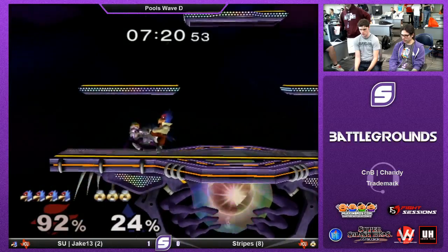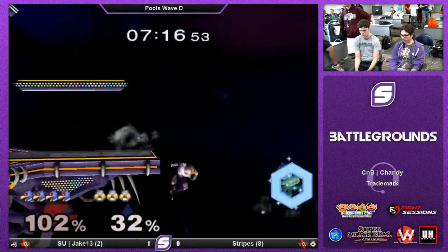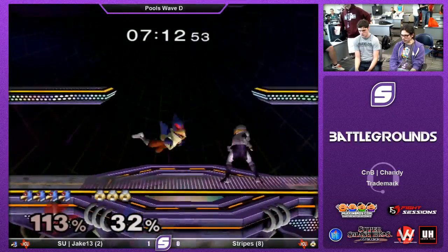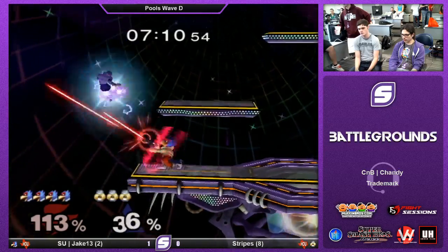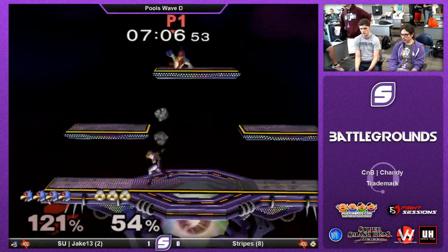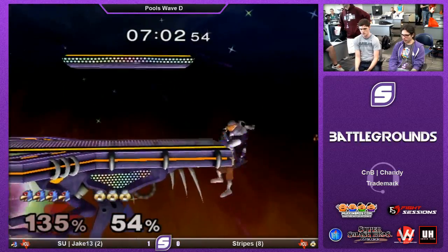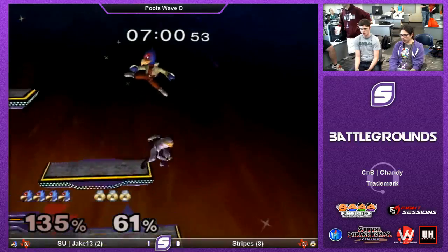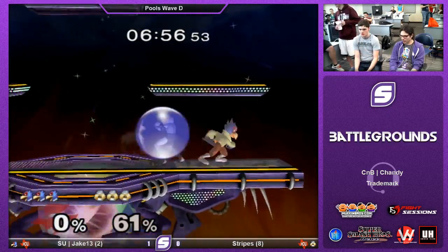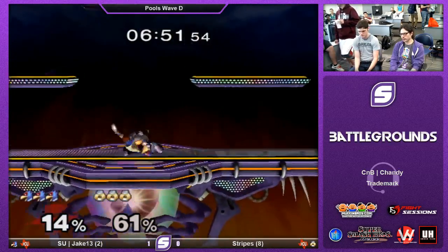That was unfortunate. Gets caught trying to dash away — laser grabbed. Laser grabbed is very effective in tech chase situations with Falco. Good short hop. He should have been hit by the needles, but that's life. Very bad fair. You can do that a little bit lower and then land on the stage. You've got to mix up your pace at the ledge. People think you're going to do it after one refresh, two refreshes — you've got to go immediately. Condition yourself to pay attention to every piece of information you're giving the opponent. Very beautiful for Jake to run under those needles.